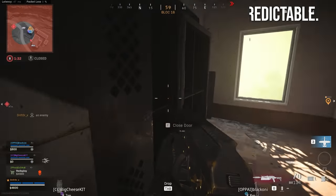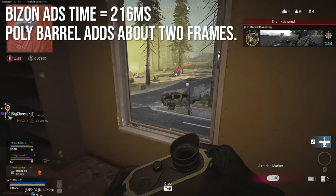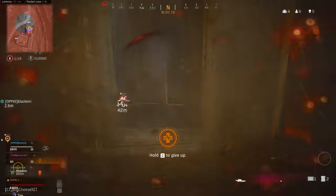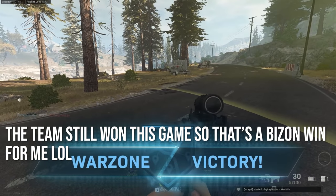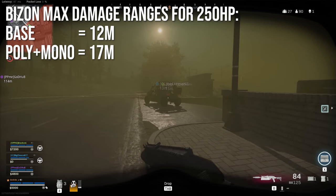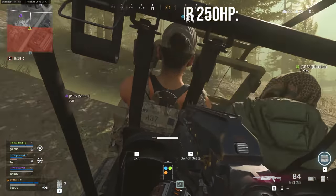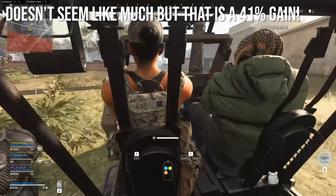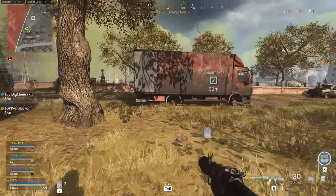The Bison aim down sights time is 216 milliseconds. The poly barrel adds about two frames to this roughly, but it also makes worthwhile improvements to your range and recoil. The base Bison has a maximum range of 12 meters, which already outperforms the MP5 with the monolithic suppressor - that's a fantastic base range for submachine guns. When you put the poly barrel and monolithic suppressor on, it goes up to 17 meters. That's about a 41% gain, which will definitely make a difference in your gunfights.